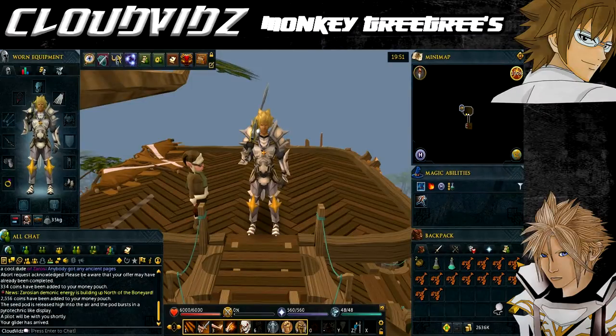Hey everyone, how's it going? Cloud here, and welcome to my guide on obtaining the Monkey Grigrís. The main majority of you are probably watching this video as a link from my Recipe for Disaster Part 9 quest, which is the Freeing King Awowogei sub-quest.